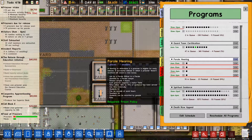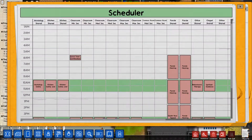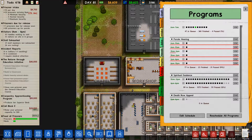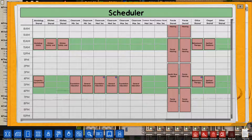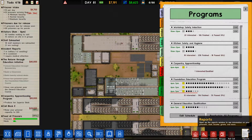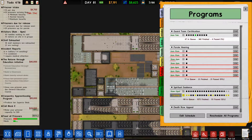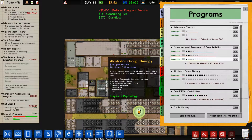Now we could also add some more parole hearings. We could just edit the schedule. I can add one more parole hearing actually, if I check my schedule. There's just a death row appeal once a day, and that's good - that should get through the backlog of prisoners who are due for release, because 80 are up for parole. Four guards have passed the taser program - I'm disappointed in all of them.